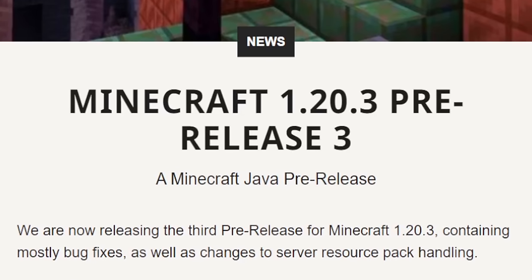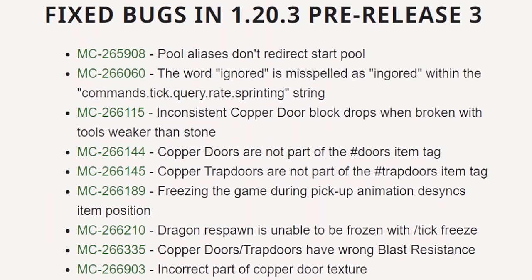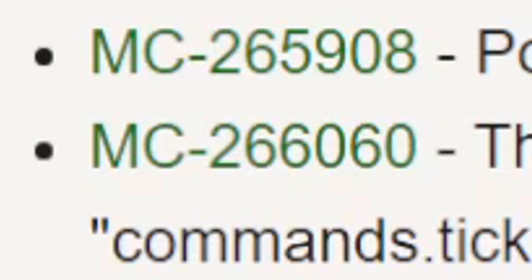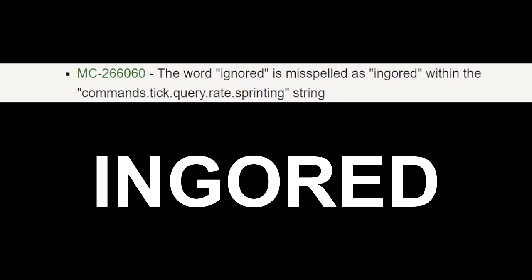So here is the changelog for 120.3 pre-release 3. I'm going to scroll down a little bit, and you guys can see that there is a whole slew of fixes. But look at the second one — MC-26-60-60. The word 'ignored' is misspelled as 'ingored' within this translation string.